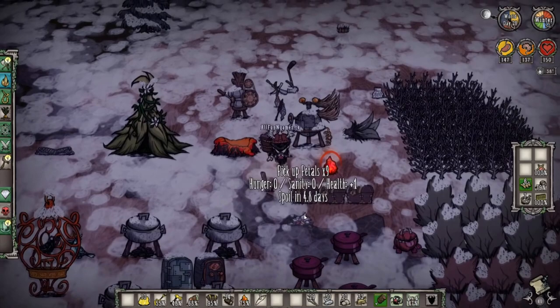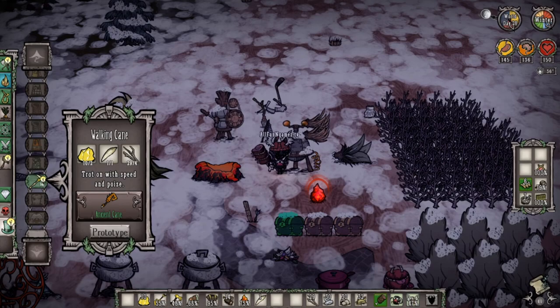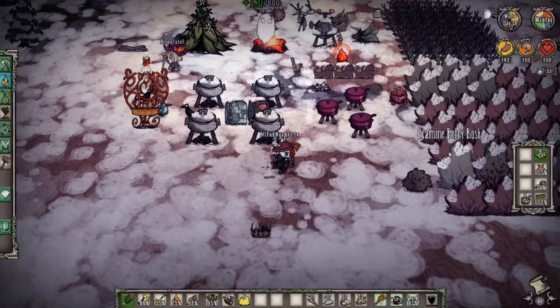Scroll down to the dress tab and you'll see a walking cane: two gold, one walrus tusk, and four twigs. Walking canes increase your movement speed — they're going to come in extremely handy when fighting bosses, moving faster across the map, and just in general. You'll find yourself needing a walking cane to make your day a little bit happier because they're such a great thing to have. Thanks for watching — see you in the next one!